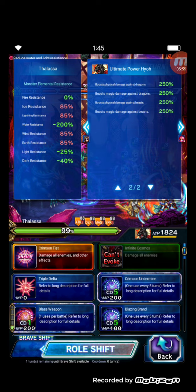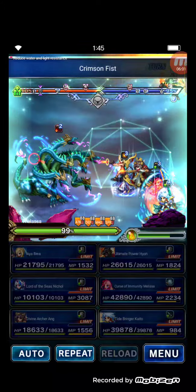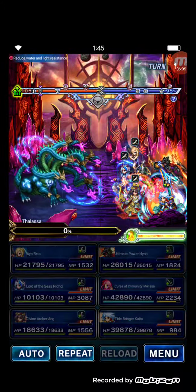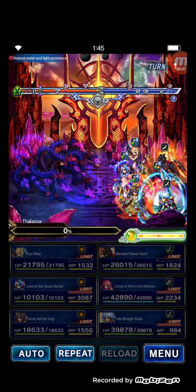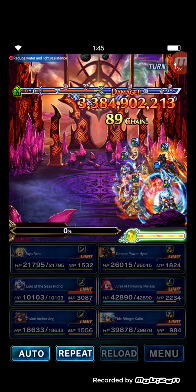These three units use their LBs — 150% aquatic, 250% for Yuna. One-turn kill! Yeah, 3.3 billion damage.